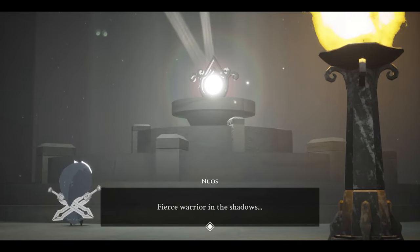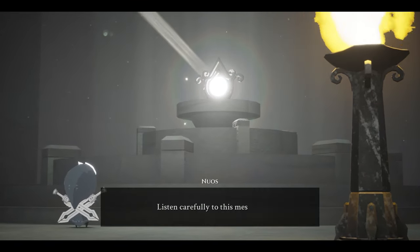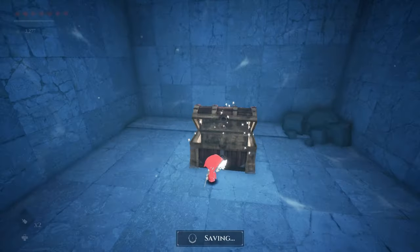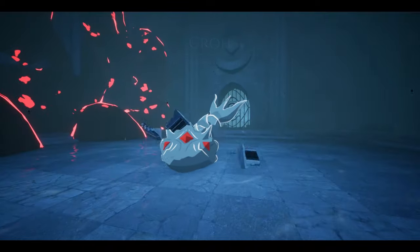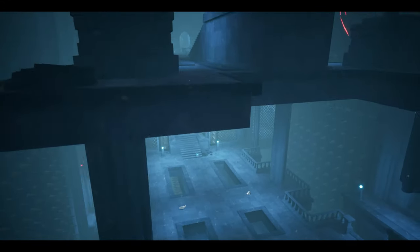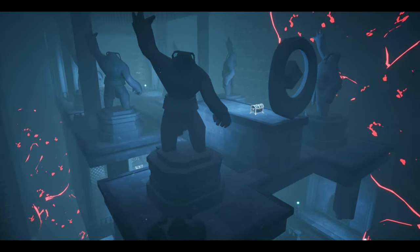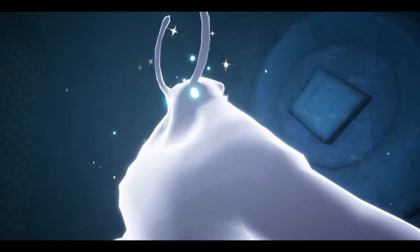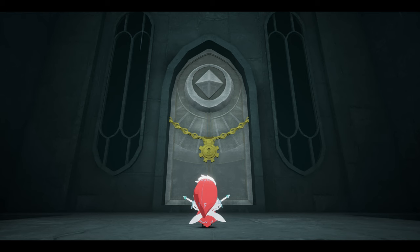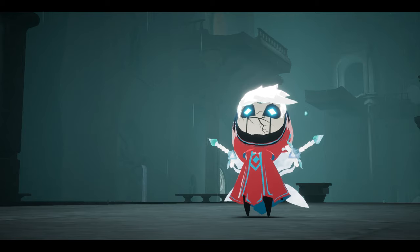Early on, your pint-sized hero is asked to assist the gods by clearing out fun little mini-dungeons full of puzzle rooms, keys and chests, and locked doors leading to new abilities and corrupted bosses. These areas felt like The Legend of Zelda more than anything else, and had me eager for more. This deity-saving setup led me to believe I'd be helping out each of Blue Fire's five gods in order to beat back the shadow corrupting the castle. But to my dismay, things quickly switch gears.